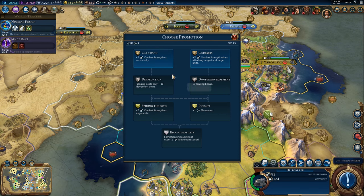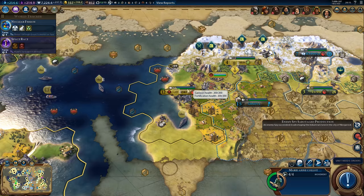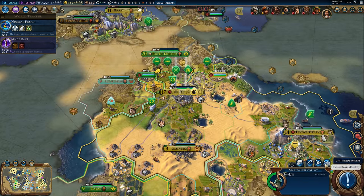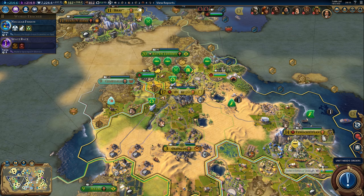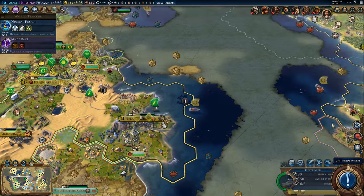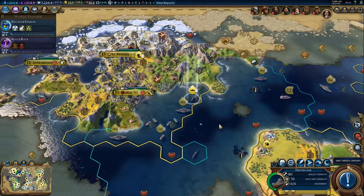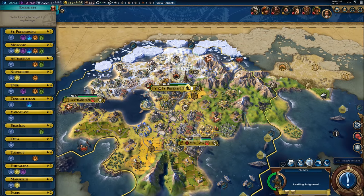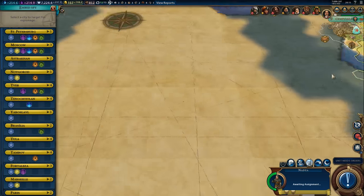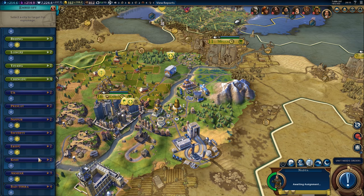Another promotion for the helicopter - I'll take that. There's an enemy spy sabotaging production in Novgorod - seriously? Alright fine, doesn't matter. Sleep the artist. Move into the city. I like how China doesn't hate us anymore even though we took two of their cities - they hate us less than they did before the war. Seems legit. As for the spy, we could move him to Novgorod, or move him to a different city. We could spy on Arabia, because why not? Let's spy on Arabia.